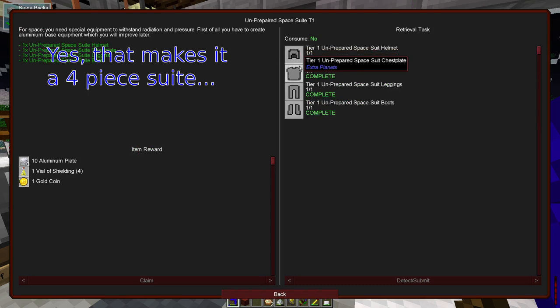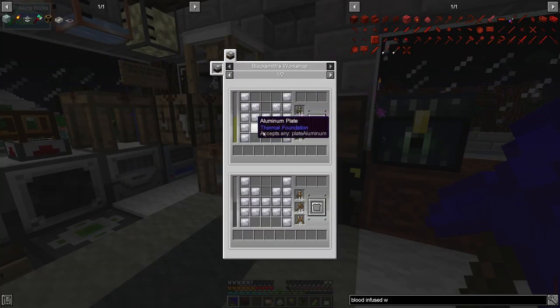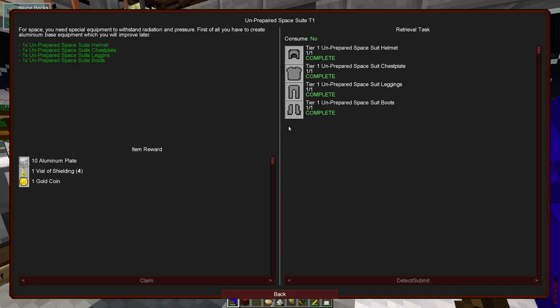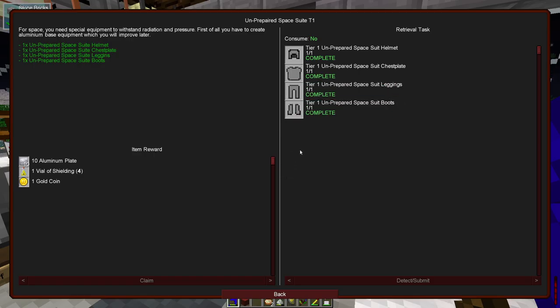This required absolutely enormous quantities of aluminium — all of these items take large numbers of aluminium plates to make in the blacksmith's workshop, which also means you need methane gas. I spent quite a long time waiting for aluminium to be compacted: about 18 pieces of iron for one item, and we needed five of each suit type, with each one taking 12 plates for most pieces and 10 for the boots. It was an enormous quantity of aluminium overall.